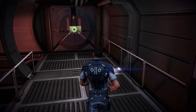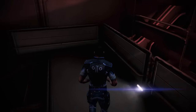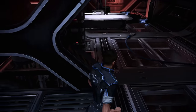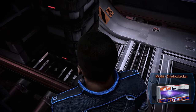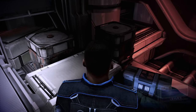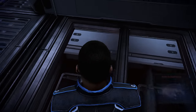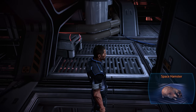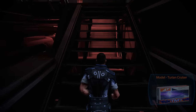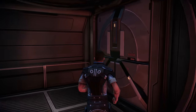Next we head downstairs into the cargo hold, where we usually had our talks with Jack. While collecting a few more model ships here, we are eagerly listening for one particular sound. There it is — just a small beep — signaling that a space hamster is running around. If we're quick enough, we can actually catch it. Once achieved, we collect the third ship model and then head back upstairs, continuing on to the Drive Core where we are about to meet a familiar face from Mass Effect 1.